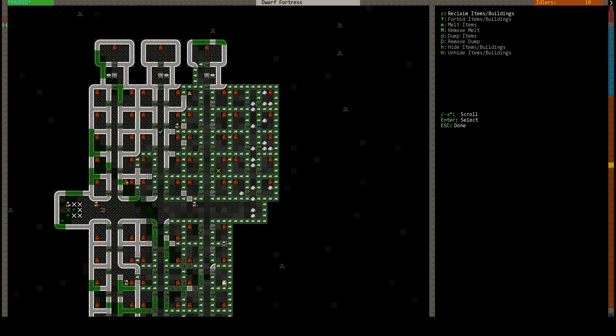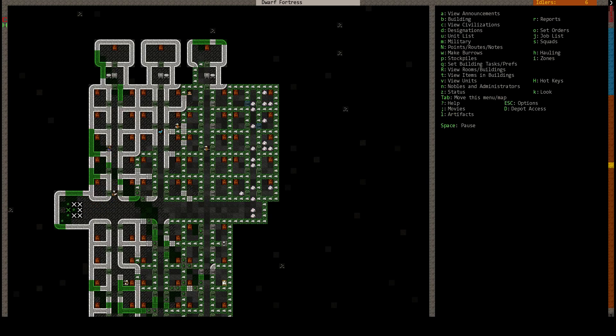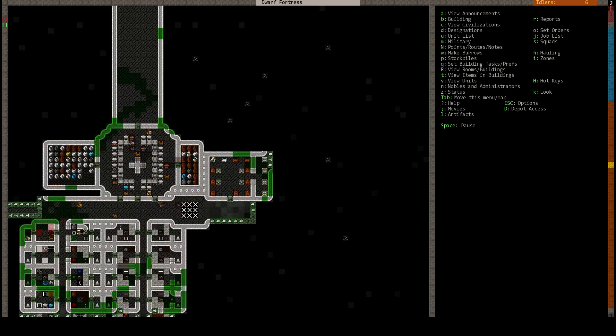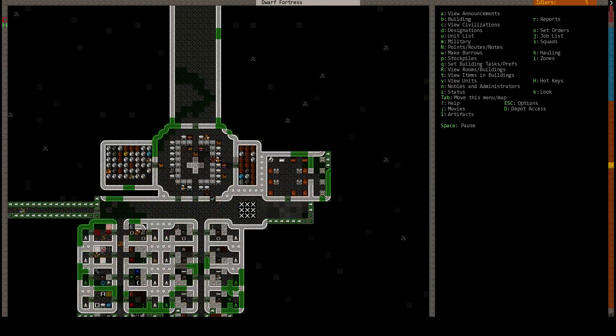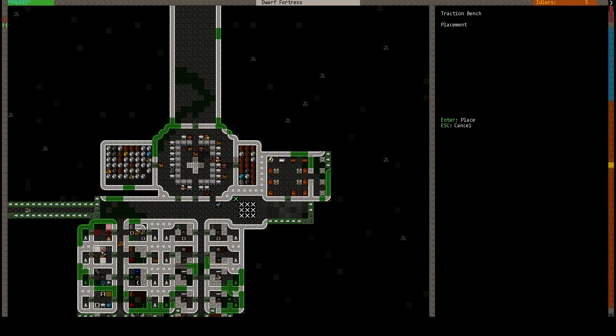I wish one of these statues would get decorated by our own decorator person. I guess he's not going to do it. Properties, dump items, all this. Build this final traction bench.